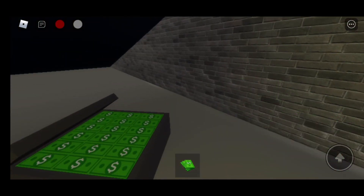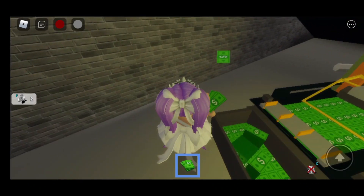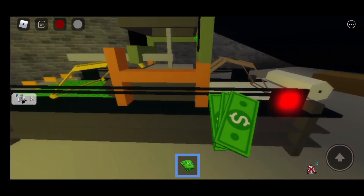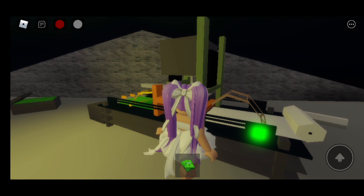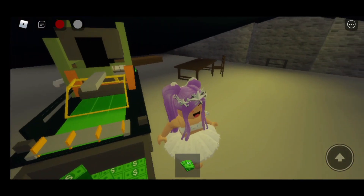There's even another bin of money. Let's see if we can pick that up. No, we can't, but we can pick up the money that is right here. And then eventually the machine will stop. So if you want to do it again, just press it, and then all the money will start falling down.